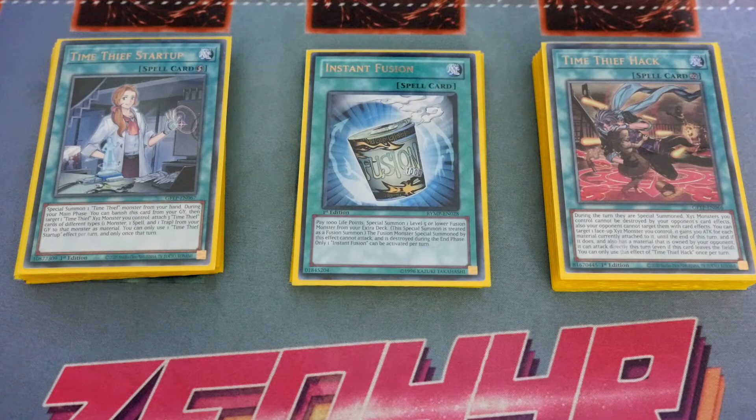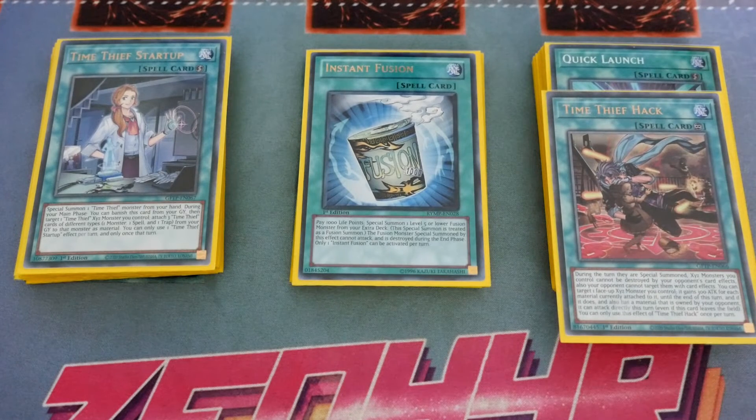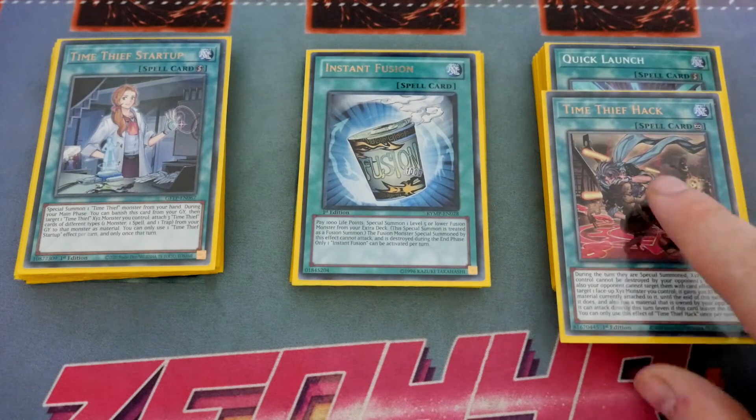Time Thief Hack is another one you could arguably cut, but I like it because it combos off well with Quick Launch and as a face-up continuous it protects all of your XYZs. Your XYZs can't be targeted by Imperm or Valor or general card effects, and can't be destroyed the turn they're summoned. Going second this stops your opponent popping them outright, and going first it means they can't Imperm your Infinity, Force Strixes, Redoers, or Barrels. The downside is it puts a big target on your link monsters — Lambda, Force Strix, and Rusty Bardiche.